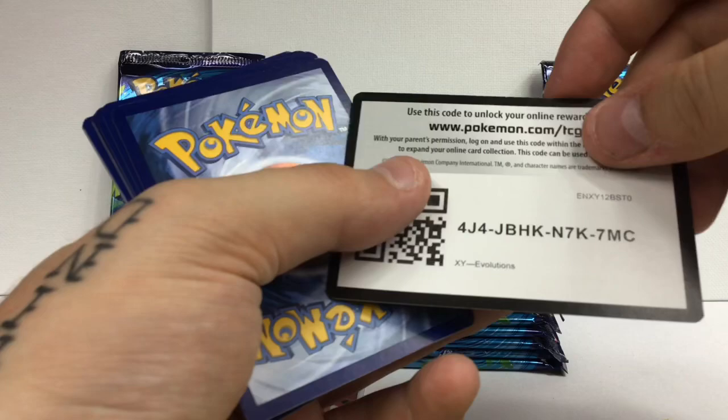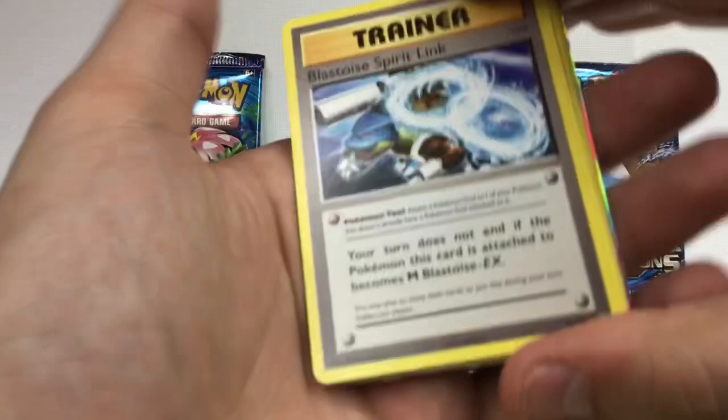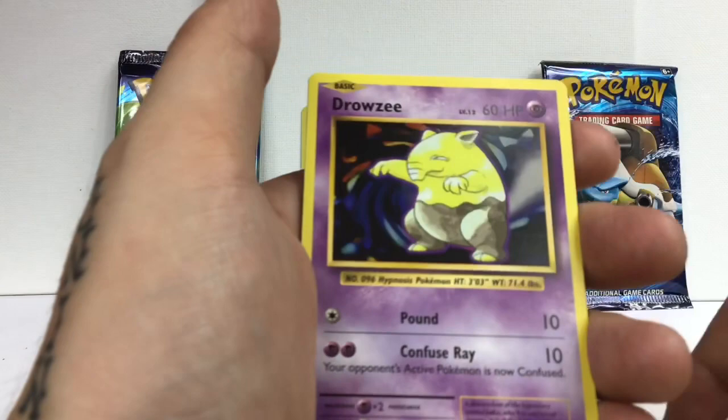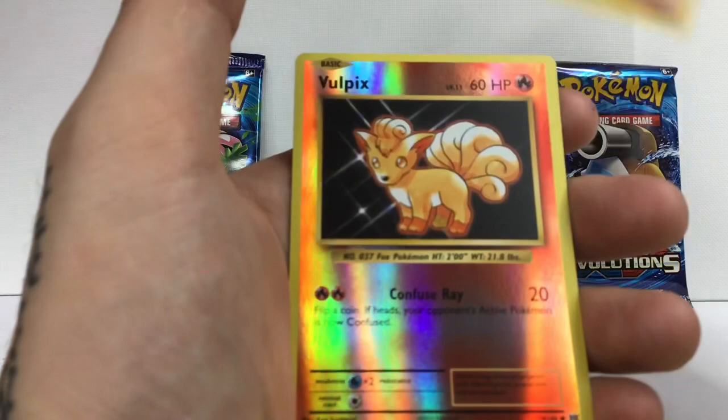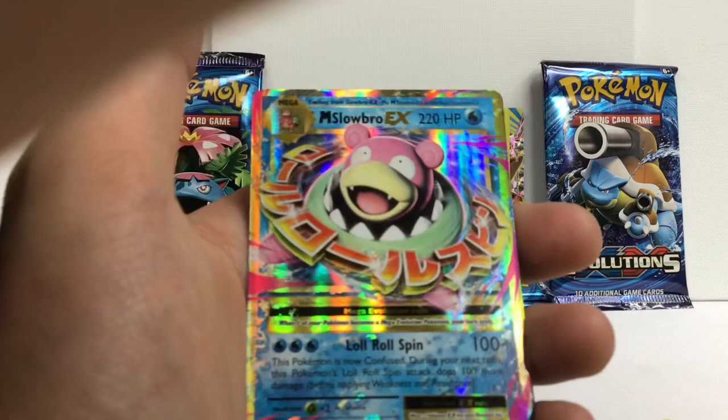We got Blastoise Spirit Link, Switch, Nidorino, Drowsy. How big is this set anyway? It's pretty big but not that big. Yellow cheeks Pikachu, Vulpix reverse, and Slowbro - I knew we were going to get this guy. He's super common but whatever, it's all good baby.